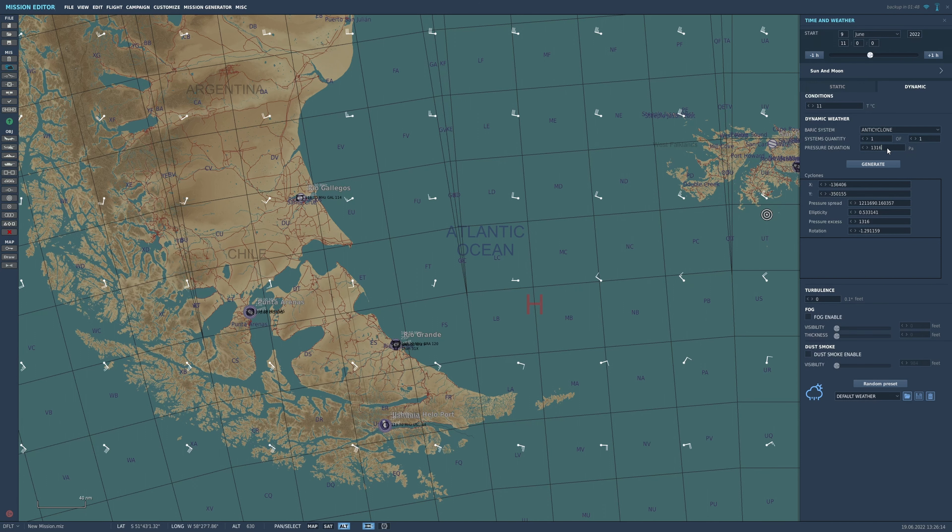The pressure deviation — if you make this lower, say 800, you would see that the differences between each of these is a lot less, which is probably good if you're placing carriers and stuff. You don't want to suddenly have a 35-knot crosswind, because that would be problematic. You can also edit the position of the cyclone here — at the moment it's here, so you can move that around.